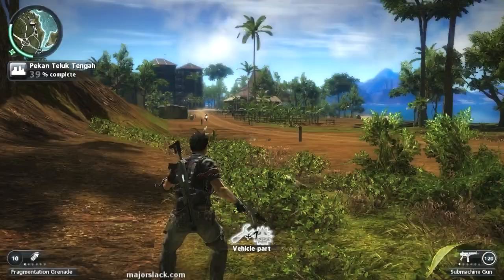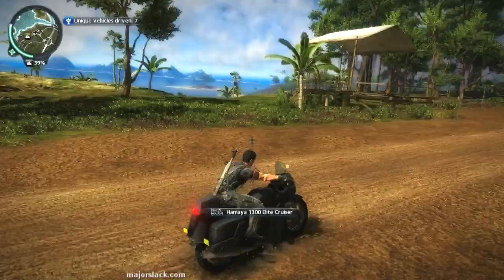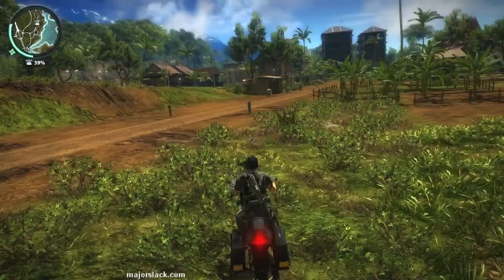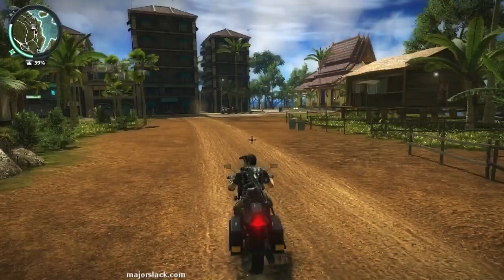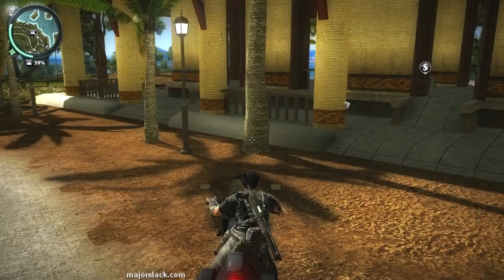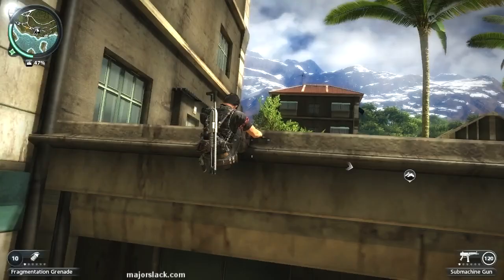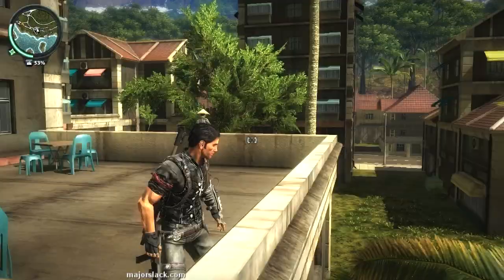Let's hit you right back to town — right back to the temple. Here we see a cash stash right there across the street from the temple. Up on top of this building here is another weapon part. And that should bring you up to 53%. Make sure you got 53% — 53% means you got all the collectibles in town.